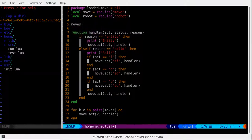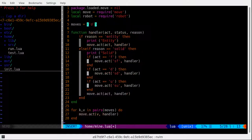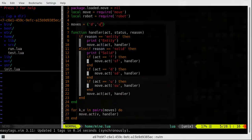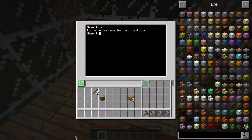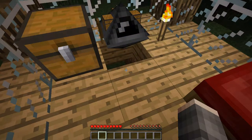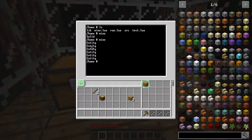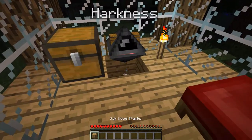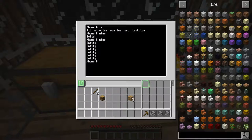Now with our moves, I'm going to define a down move and an up move for now, just to see how it goes. Switching back to the game — we have the mine code. Let's see: it goes down, encounters a problem going down, then starts trying to come up, and then it comes up. Perfect.